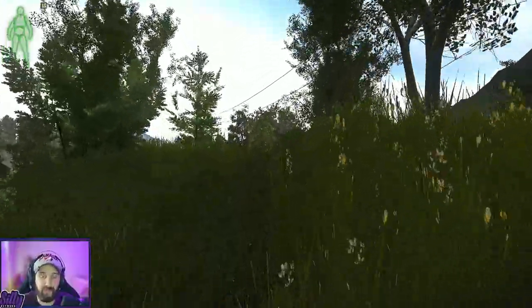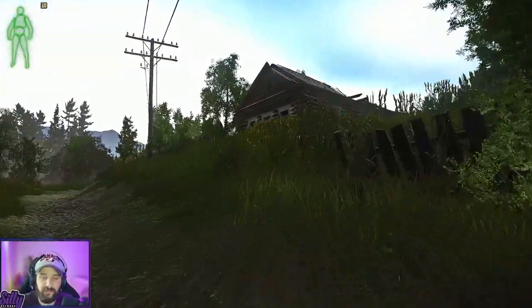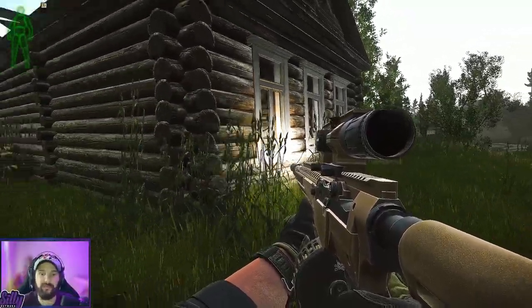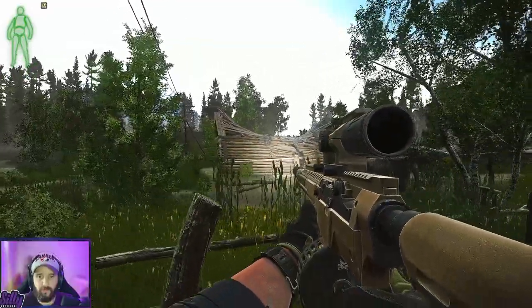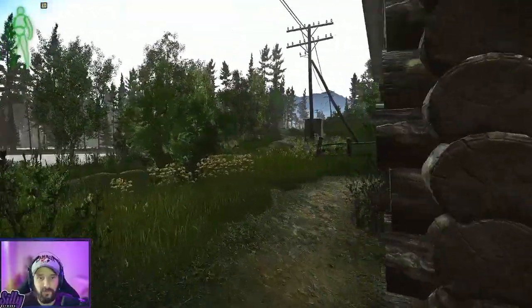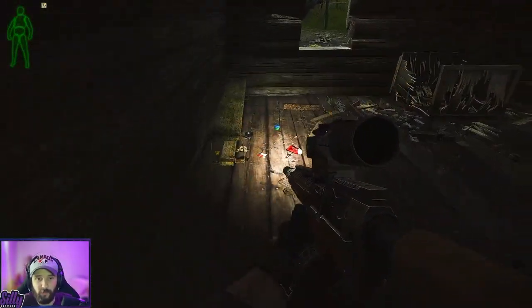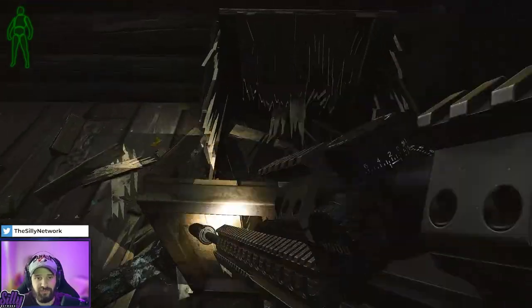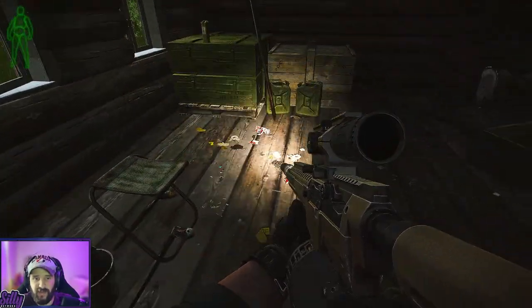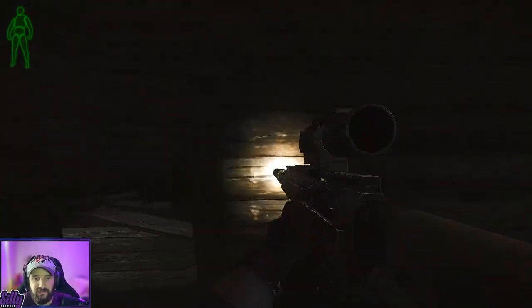We're going to stay to the right of the church side and head to the last building with the candle, then past it into the one with the broken roof past the little fire area. In here there are more ration spawns where you can possibly get your moonshine. Look around on the floor and surfaces for your moonshine here too.